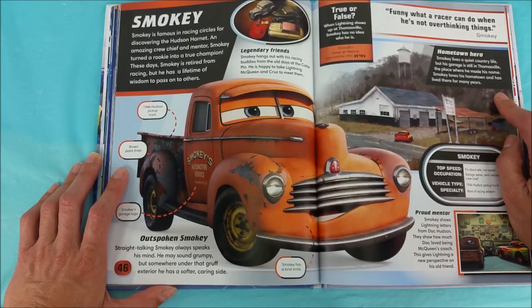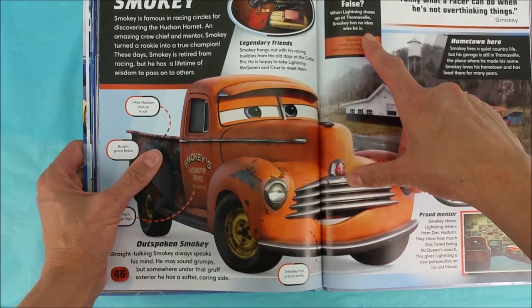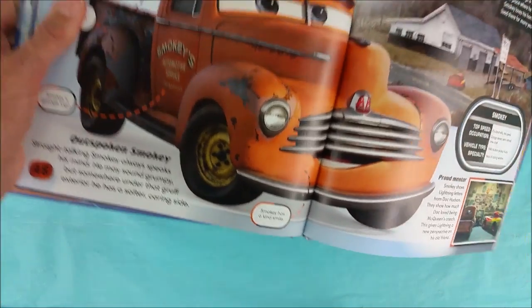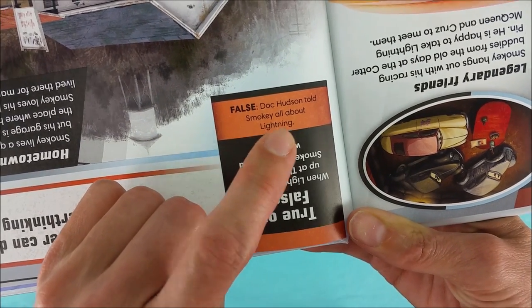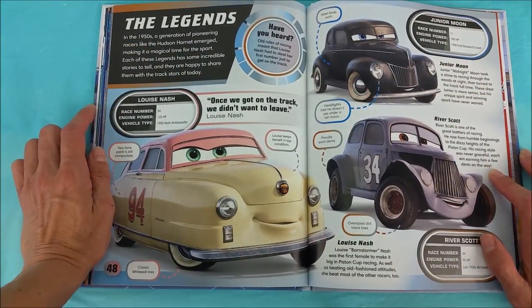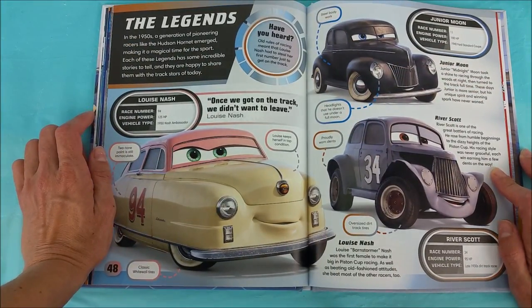Funny what a racer can do when he's not overthinking things — that's Smokey! True or False: when Lightning shows up at Thomasville, Smokey has no idea who he is? False! Doc Hudson told Smokey all about Lightning! The Legends — in the 1950s, a generation of pioneering racers like the Hudson Hornet emerged, making it a magical time for the sport! Each of these legends has some incredible stories to tell, and they are happy to share them with the track stars of today!